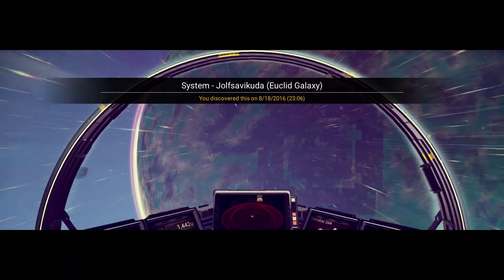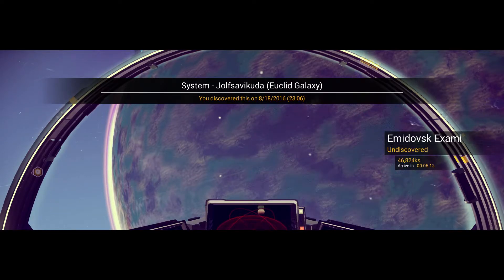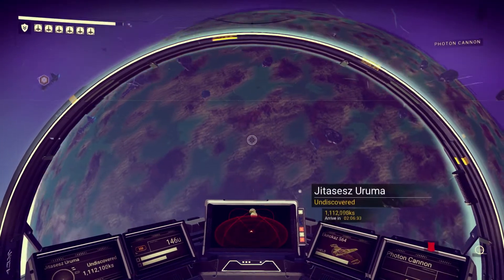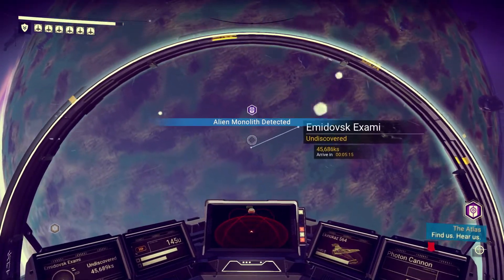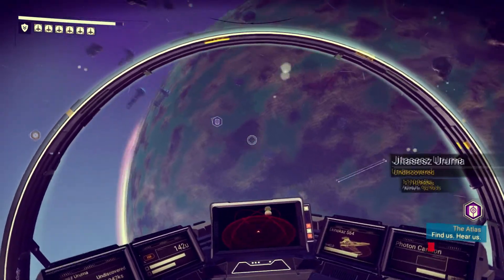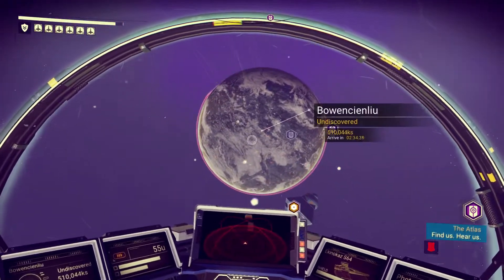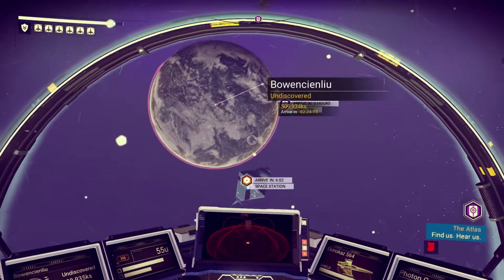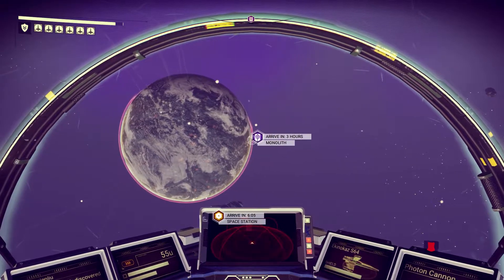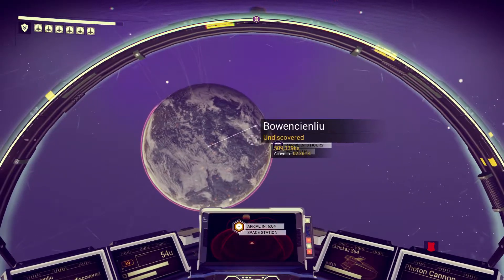Jolfsev Vicuda — let me send a scan, see if there's anything cool out here. Alien monolith detected! 'The Atlas — find us, hear us.' What is that noise? There's a marker on this planet — go here. Was that music? We just got a message from the Atlas, I guess. So I guess that's what we're supposed to fly towards.